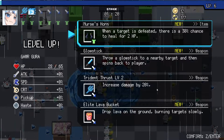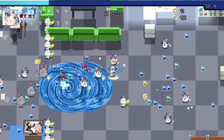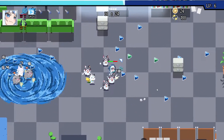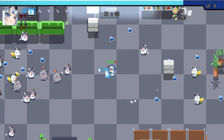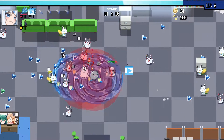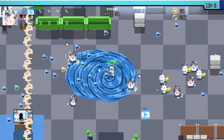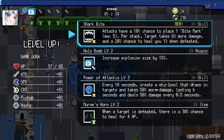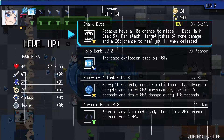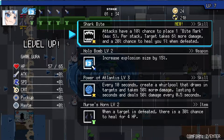We need this - we need the horns. Because we don't heal. We're not doing good in the healing department. Shark bite - attacks have 10% chance to place one bite mark, max 5% per stack, target takes 6% more damage.